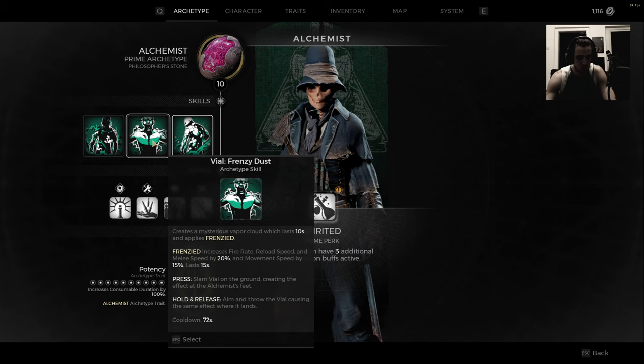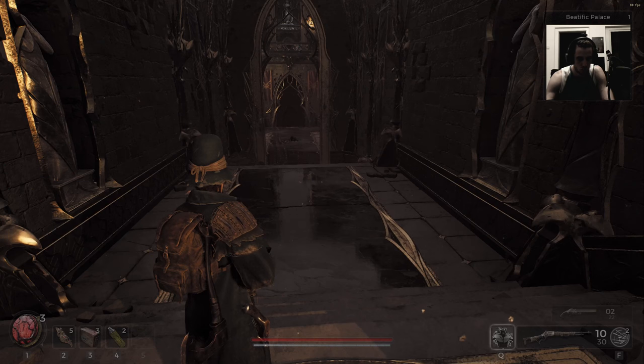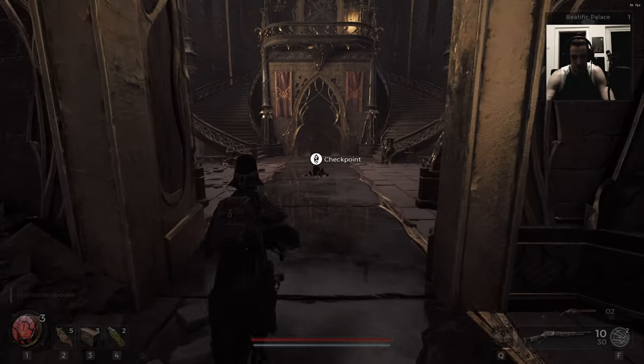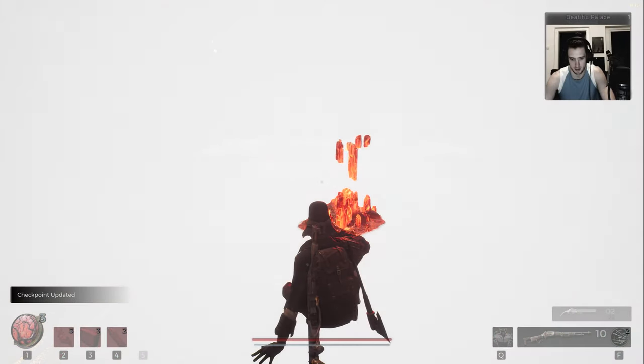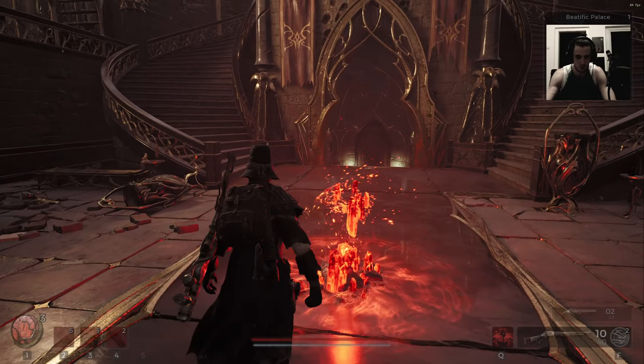Frenzy dust creates a mysterious vapor cloud which lasts 10 seconds. Blight frenzied increases fire rate. Slam while holding and release aim down to throw the vial — so if I want to make it hard I throw it hard on the ground, or I can go gentle with it. I'm playing my let's play on controller but right now I'm on keyboard because it's easier for creating new characters.